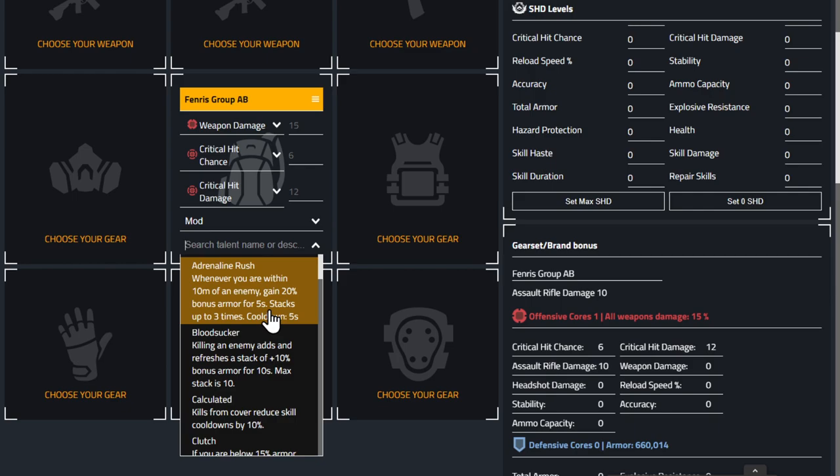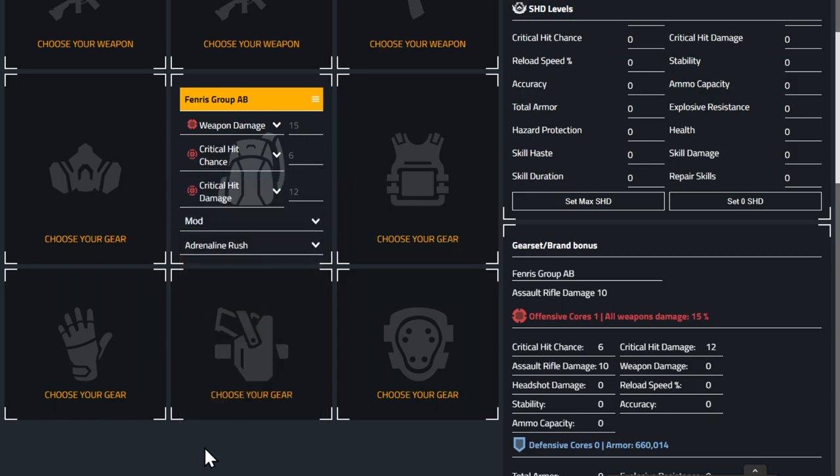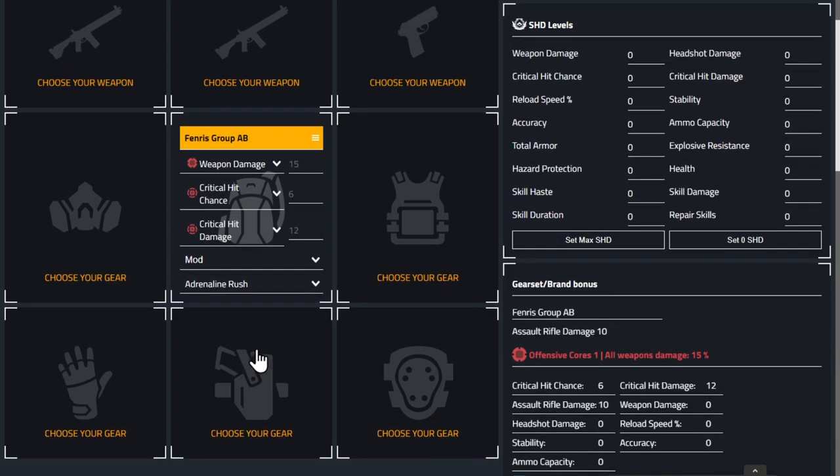There's a perfect version of Adrenaline Rush that gives 23 percent over five seconds, so with three enemies nearby you get 69 percent extra armor. Adrenaline Rush works really well in group play and solo. Soothe is also another good choice for giving you armor on a build.